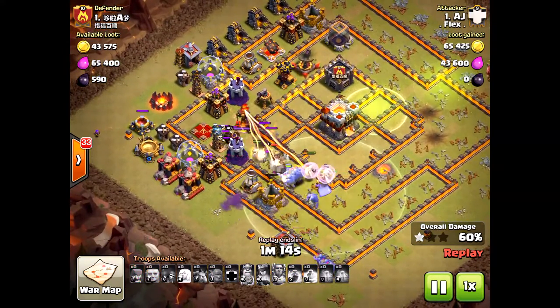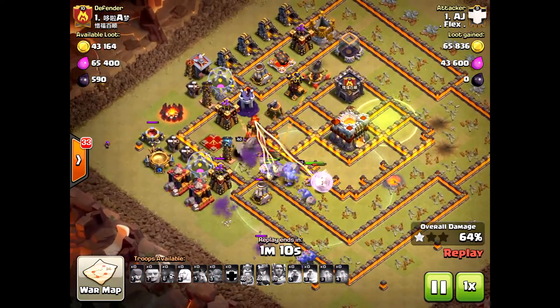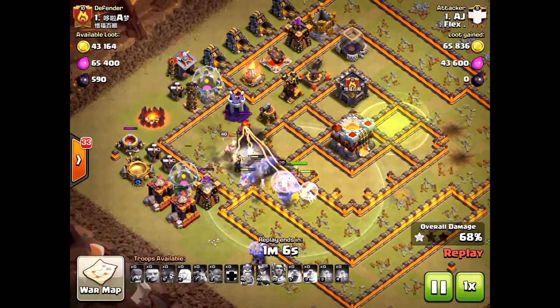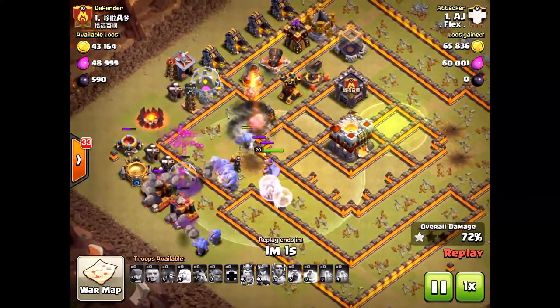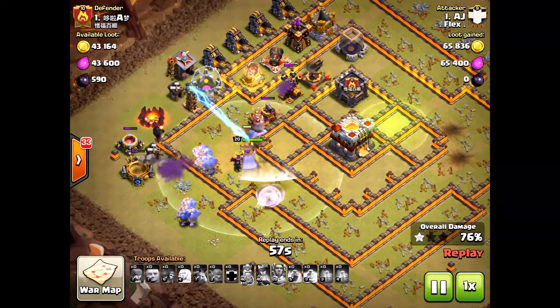Luckily the reason this raid was successful: the king survived, the healers locked onto the king, and the golem was out in front. If the bowlers had been in front and the golem or king weren't there, this raid would have ended way sooner — especially with no queen whatsoever.